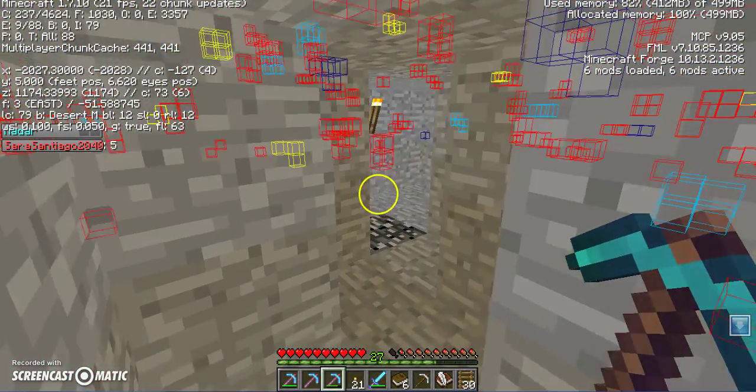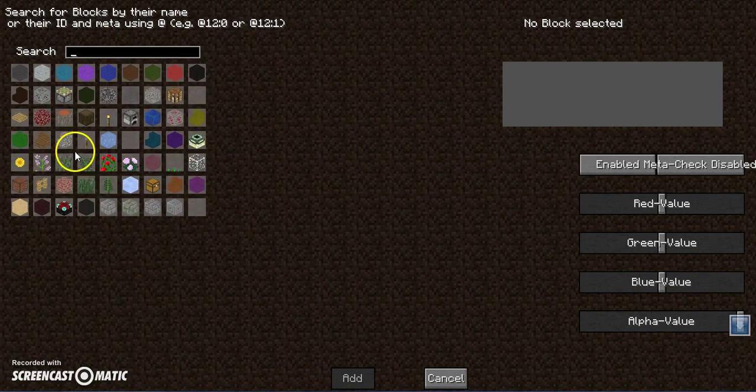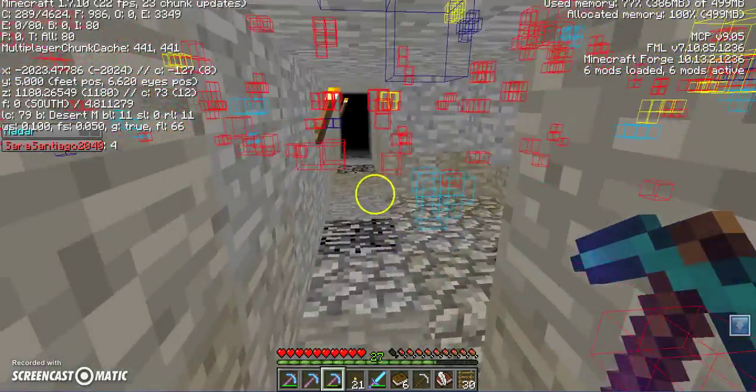That's not it. You can, if you press F7, find other things. You can say add block, and it will give you all these blocks to choose from to add. And then you will be able to find those as well with colors.